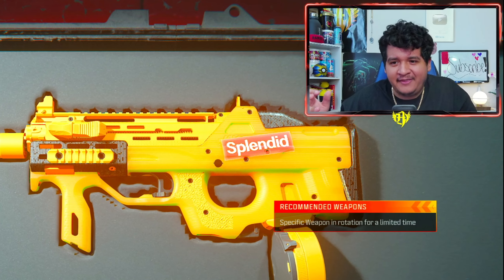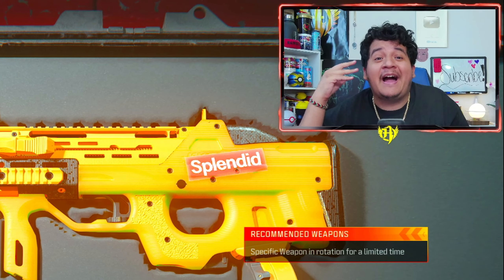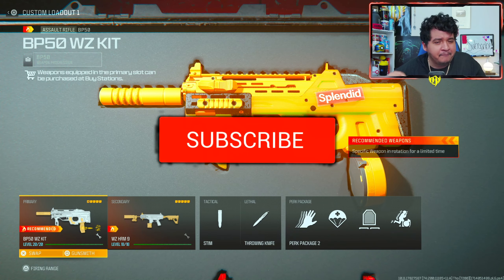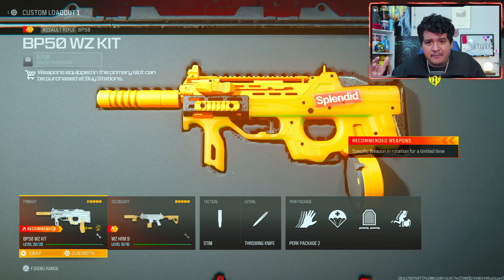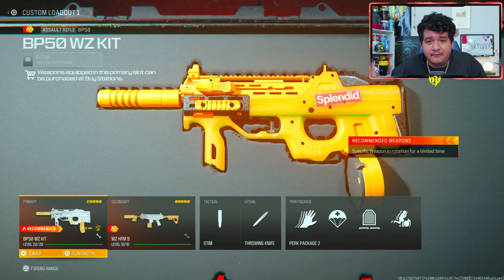So today I went in with my BP50 and HRM9 double SMG combo loadout, and I was able to drop my highest kills on Rebirth so far — not going to spoil that for you guys right now, you've got to watch till the end. But this BP50 conversion with my loadout is incredible. If you guys are excited to see this gameplay in action and see the class for yourselves, make sure to drop a like, subscribe, and turn on post notifications. If you're new to the channel, I upload high-kill Warzone gameplays — 20 bombs, 30 bombs, and maybe even the occasional 40 bomb — and I try to have funny moments and show you guys great classes.